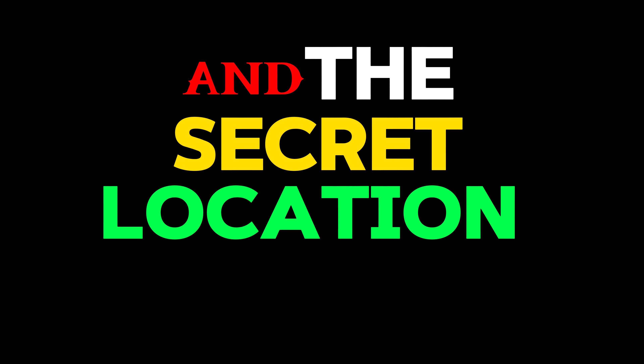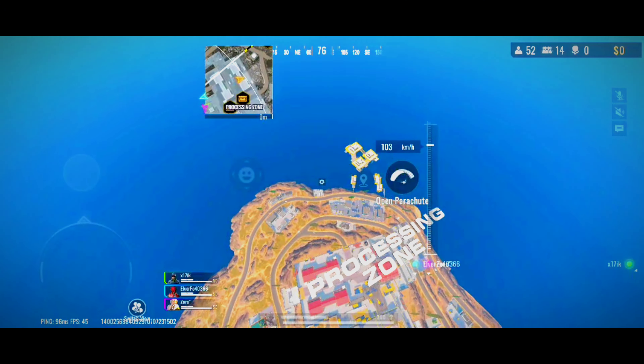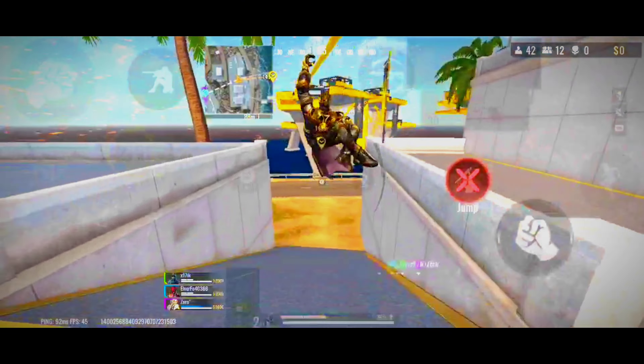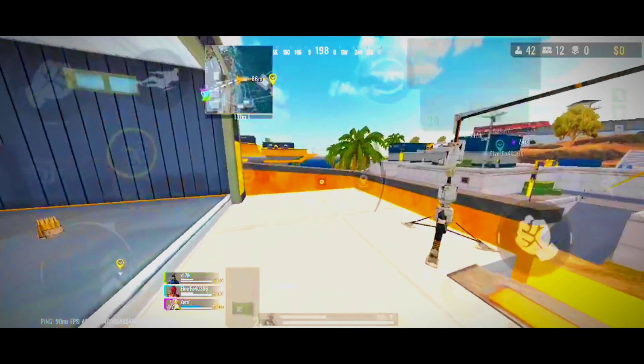Now for the secret location I promised earlier in the video: if you land on this newly added location on Shutter Island, you can get over 30,000 in cash just by landing there alone. It's like finding a secret stash of loot in your grandma's attic.